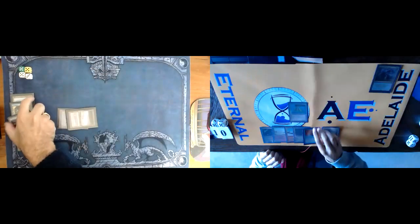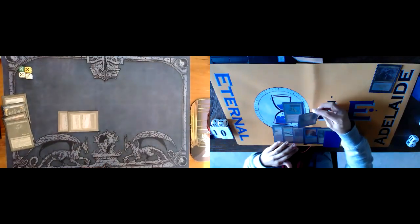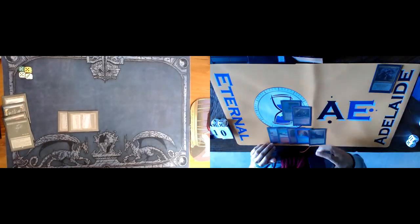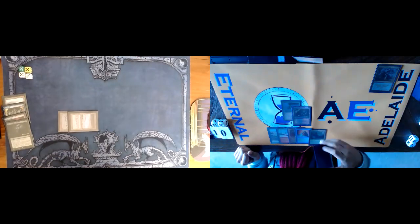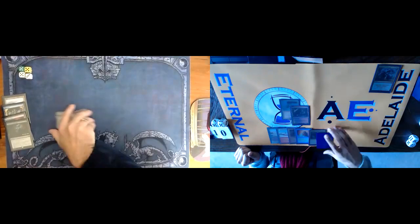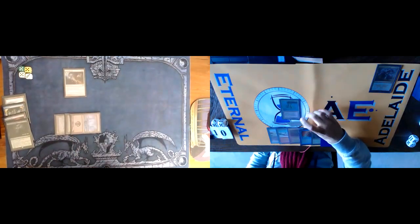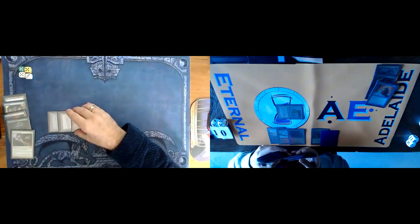I'm going to pass turn. Untap, draw. Pretend to cast Lingering Souls — oh! This is literally the thing we were talking about. Well, I'm going to Manalik the Lingering Souls. Another interesting sideboard option for the Esper deck would be like literally ten Savannah Lions in the sideboard with equipment — not a bad idea. You can play the black ones that have the recursion. Yep, untap, draw. I'll play land and pass.